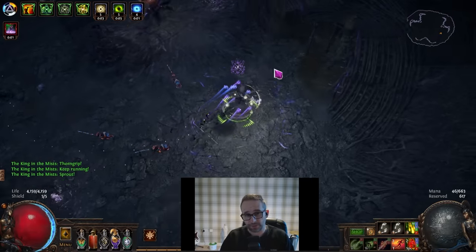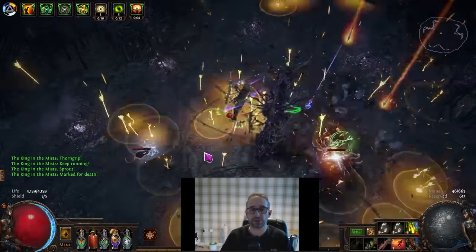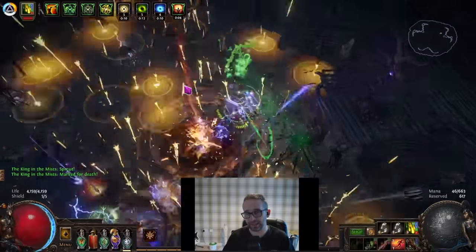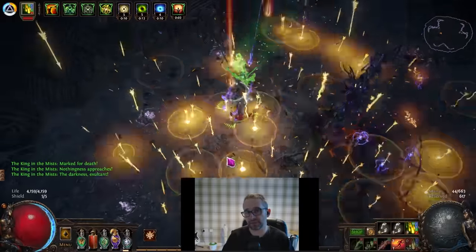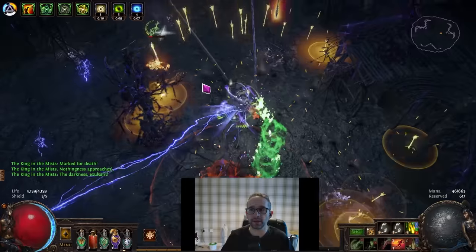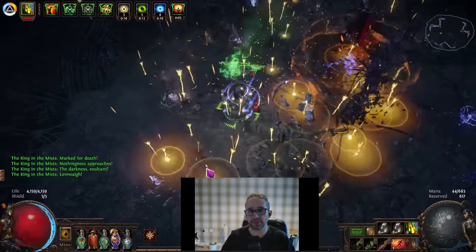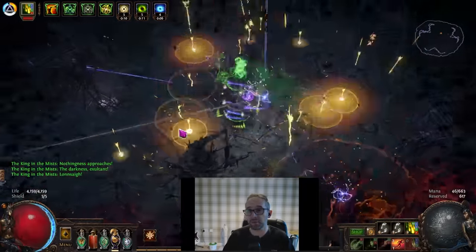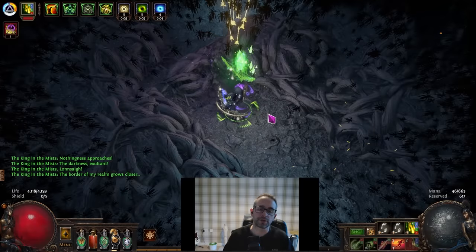One thing I would take into this fight is a flame dash. When he says stop you cannot move, but blink skills are not technically movement, so you can use them to get out of the way of something. If you don't take a blink skill in and have to stand still for five seconds, you're in the lap of the RNG gods — if you move normally you'll just get stunned anyway. Take a blink skill to use sparingly when you need to dodge while standing still.